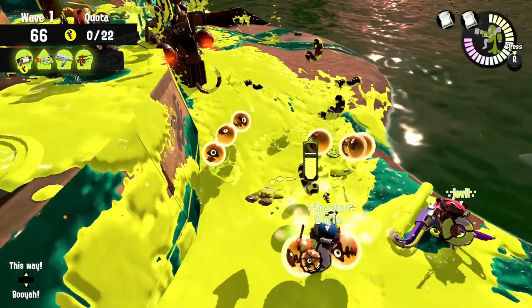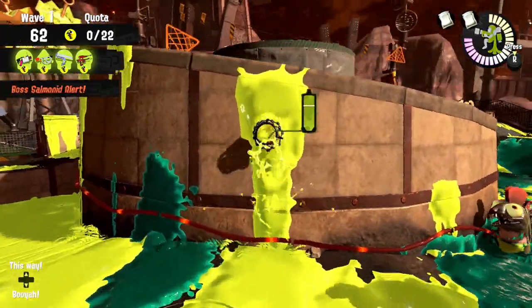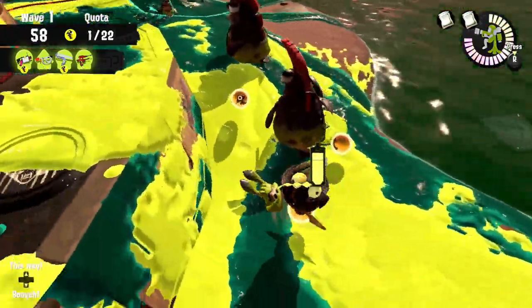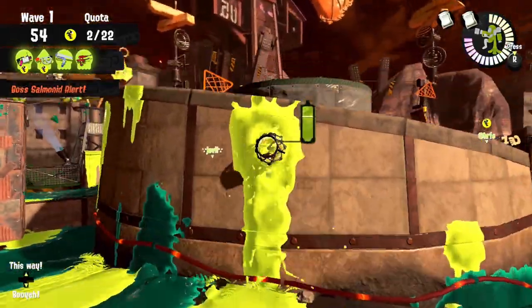Going back to the tower walls — they are pretty important to paint so that you can more reliably carry shore eggs back towards the basket instead of having to go around. I find this route very crowded and used almost every game, so I would definitely make sure it's painted every shift.